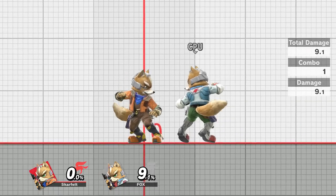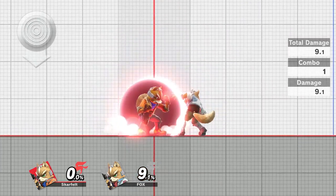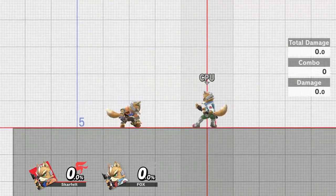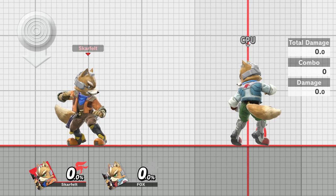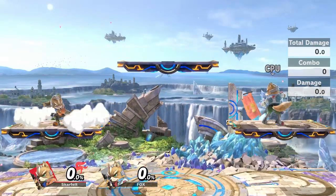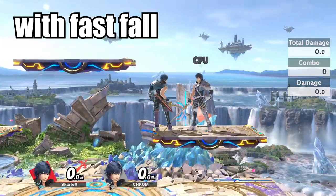Taking Fox's nair as an example at 0%, it has 11 frames of hit lag, so if you do a falling nair you'll have to input the fast fall from frame 9 of hit lag onwards. This is why it can sometimes feel hard to fast fall after landing moves — you have to wait until the hit lag is nearly over and then input your fast fall. This falls under hold buffer, but realistically it's very hard or outright impossible to hold down an analog stick for just one frame, so as long as you input down just before your end lag or hit lag finishes, you should be fine. This can speed up your platform movement a lot and help for combos. Also remember that inputting an aerial cancels your fast fall, so this allows you to fast fall, do an aerial, and then fast fall again to save a few frames.